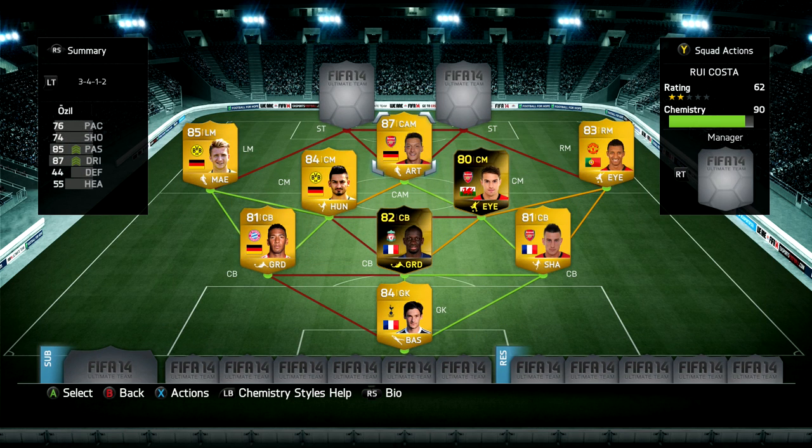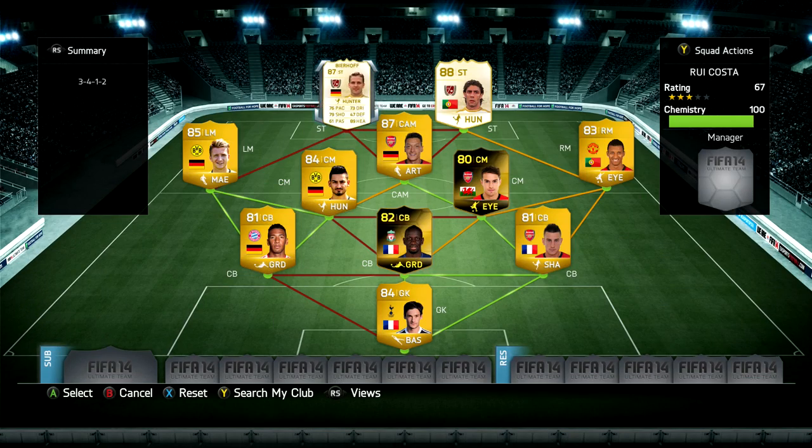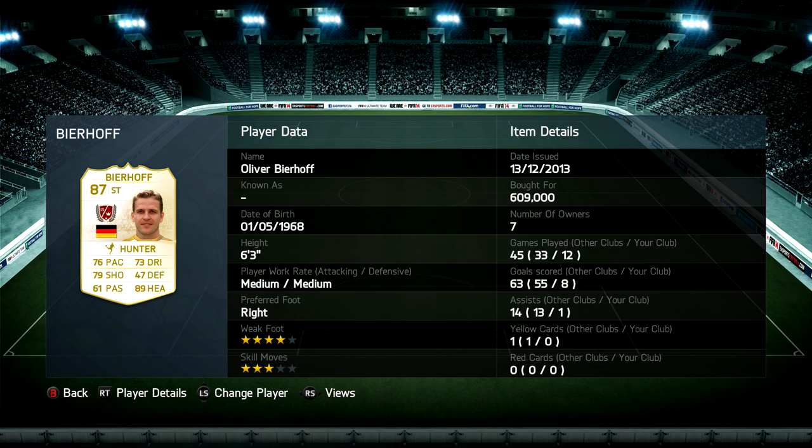Moving on to our strike force — we've got two legends: Rui Costa and Oliver Bierhoff. Bierhoff has 89 heading, and you might look at his card and think he's not very quick, his shot is poor and he hasn't got great dribbling. I'm not the sort of player who crosses and heads in, though I did get a couple with this team. I struggled with him at first — maybe three or four games without scoring — but then he got about a goal a game, which is where the eight goals in twelve games comes from. He doesn't feel as slow as his 76 pace, and once he lets rip for a shot it's going in.